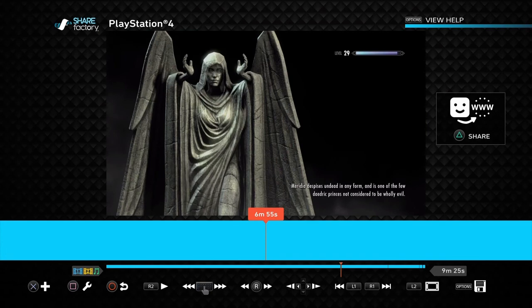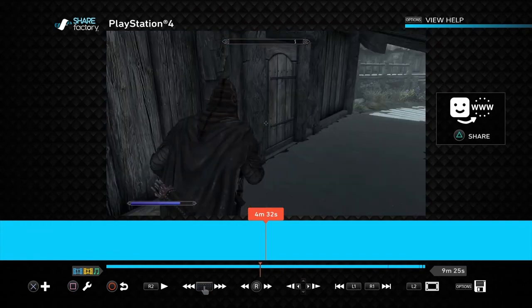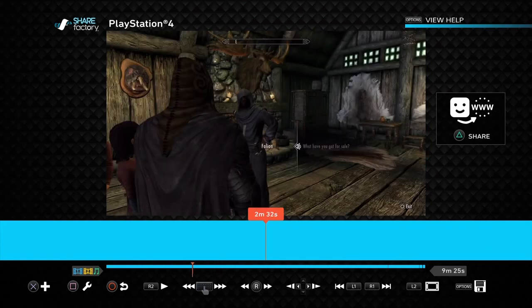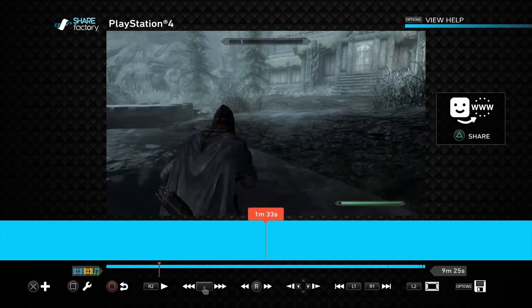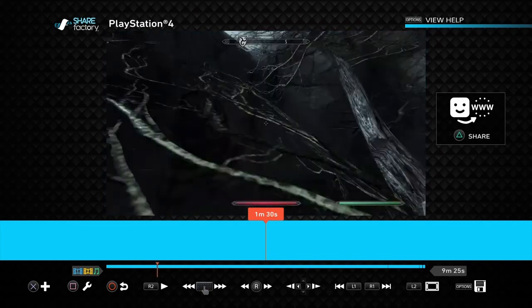I didn't know which one it was — dark or black. I just don't know. Anyways, I just didn't know what it was called, so I called it both the whole time. Sorry about that. So from now on, just if I say black or dark, just know that I mean Black Soul Gem, because there is no Dark Soul Gem in Skyrim. I already did a little bit of research. So yeah, sorry about that, guys.